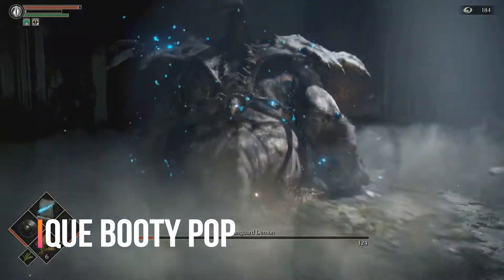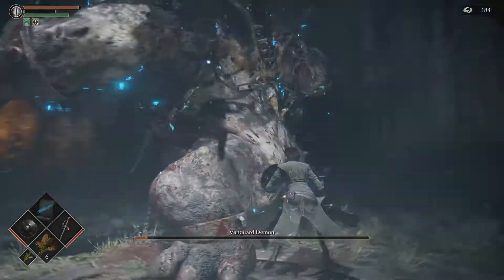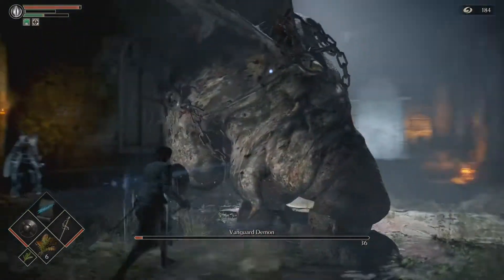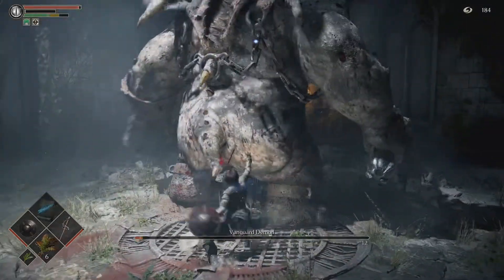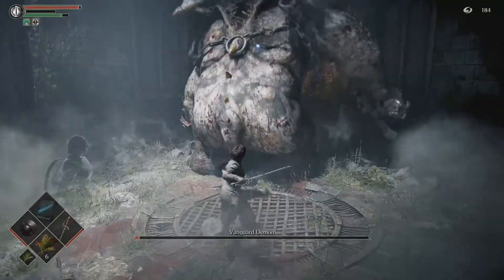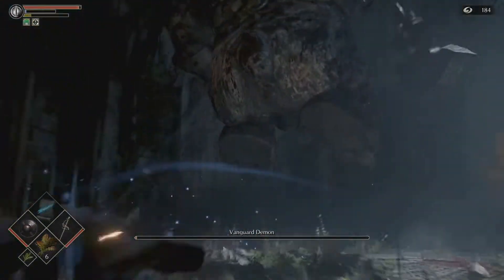There's the butt slam. As you can see, I was relatively close to him and I didn't even take any damage. That's what I'm talking about. So what we're going to do is keep smashing him in the booty because apparently this is where he's weak. Look at the jiggle effects — look at the physics on that booty. He does another butt slam and he's got nothing on us.